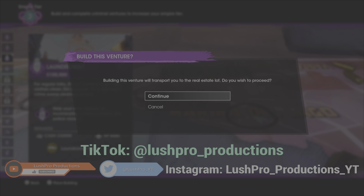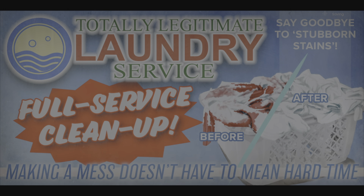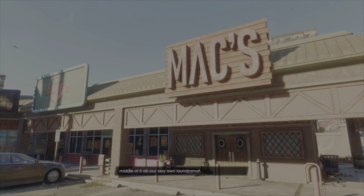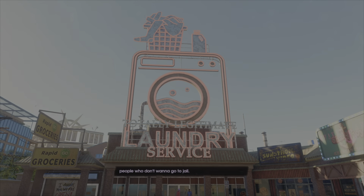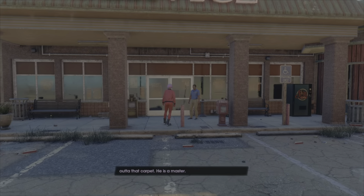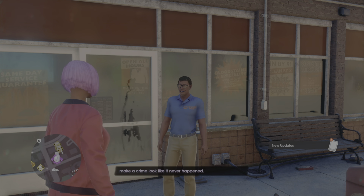You can see the laundry building and other options here. Some have already been built. Planet Sage requires tier 5. This building will be real estate. This is gameplay walkthrough part number 11.